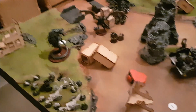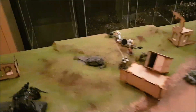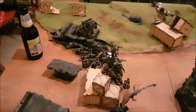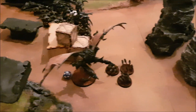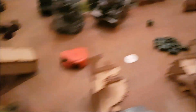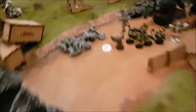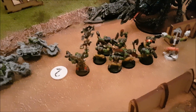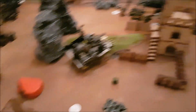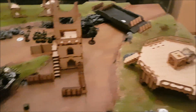In the Tyranid turn one they decimated a lot of Orks. The 40-boy blob was dwindled down from 40 to nine. My Weirdboy got killed by a psychic attack. The Tyranid units that were engaged demolished one Ork and got punished in return. They scored two victory points. So it's three points for me for First Blood, two points for the Tyranids.